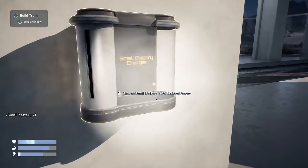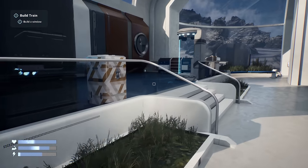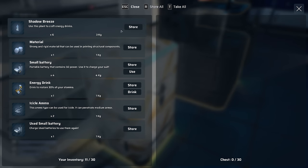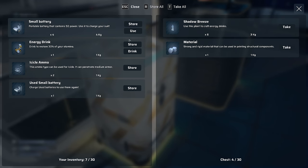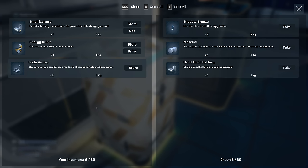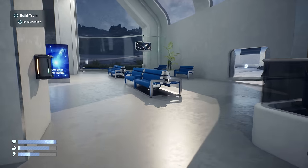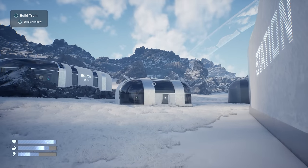Let's grab more batteries and put another one in. I feel like we need a chest of some sort - let's go into here. Let's store all of these - keep the batteries on us - store the rest in there just so I've got some available weight. Then let's have a look at some of these other bases - there's that one where the drone was heading to up there.